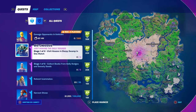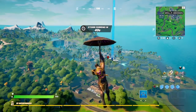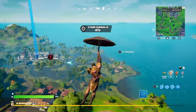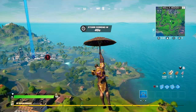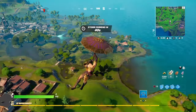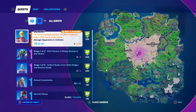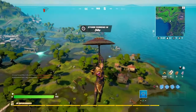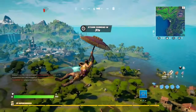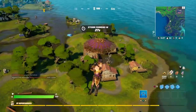So 'visit houses and Slurpy Swamp in one match' — I'm guessing the houses are these ones, because those other buildings are obviously not houses, those are factories — empty factories. These are the houses right here. We're gonna visit all three of them in one match. There's already somebody going there, so hopefully we get to visit them.